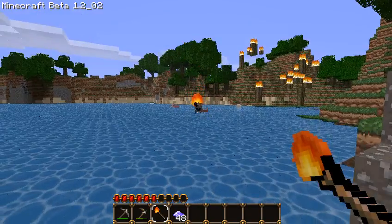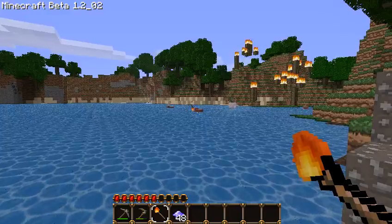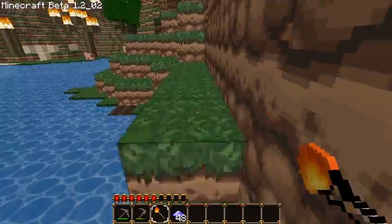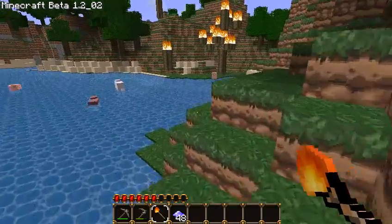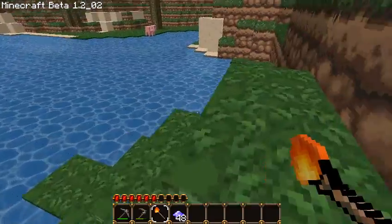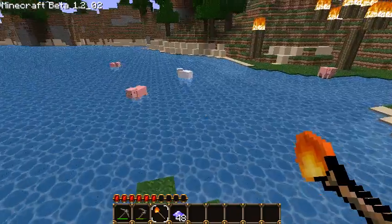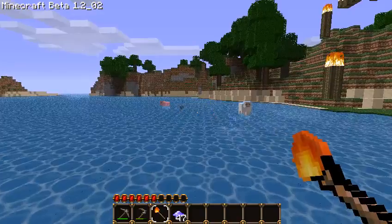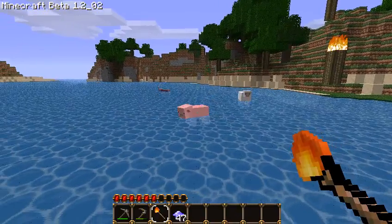Now you'll notice every time I use the fireball, it uses up a bit of magic dust. The idea being that magic dust is like MP — I'm probably going to call it magic powder in the final mod, so MP, magic powder, mana, whatever — standard RPG type thing.